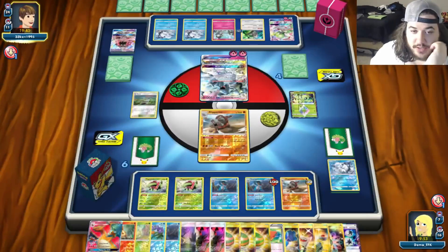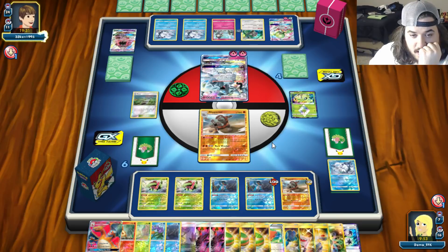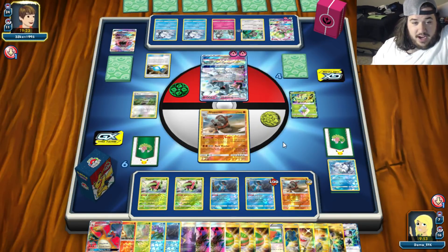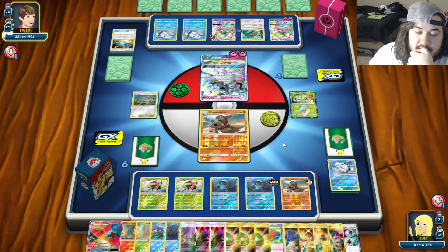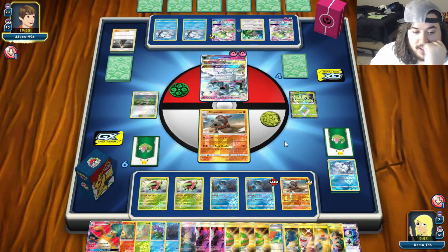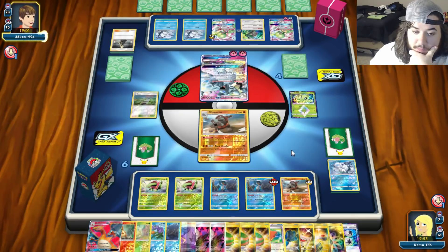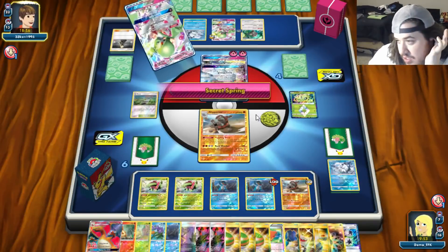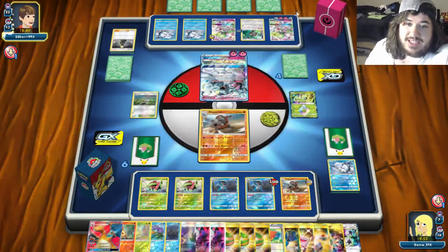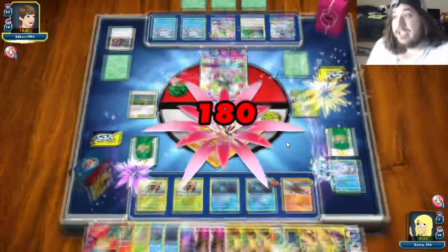I'd actually be fine if he starts knocking out Swamperts - I don't really care too much. Rare Candy into another Gardevoir - fine. He puts some cards back into his deck which is nice for us. He's going to do 180 damage with six energies - Gardevoir, calm down! 180 damage on a Swampert.